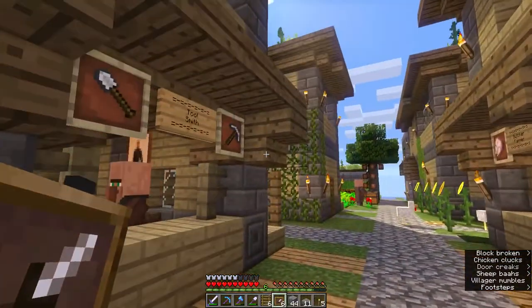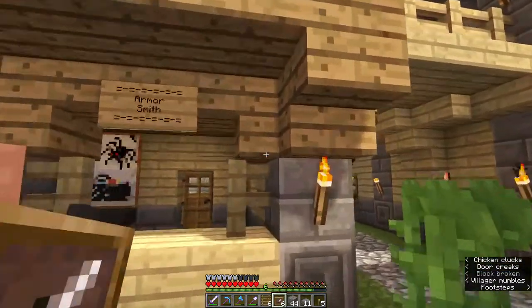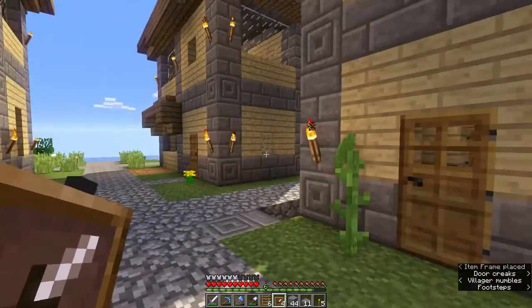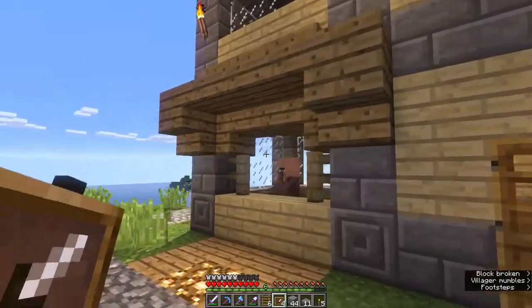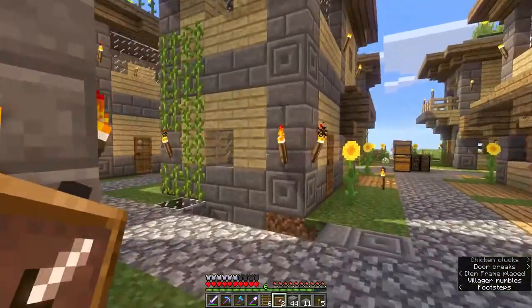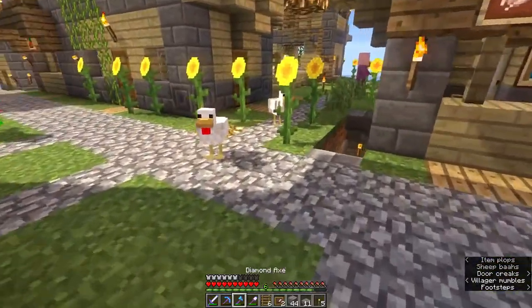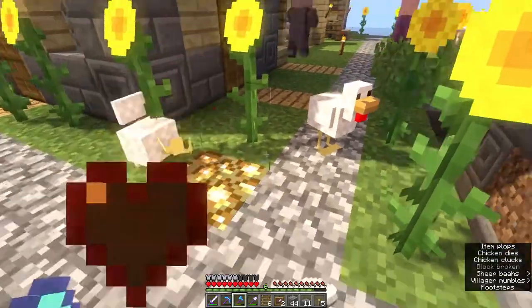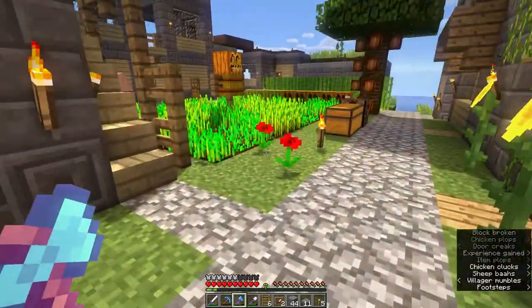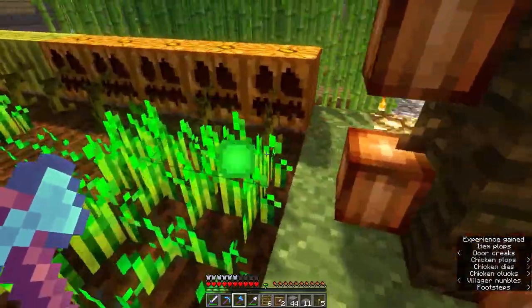I got the toolsmith here. We got the armorsmith here. We got the fisherman over here. Okay, we have two left. I've also been killing off all these chickens, collecting the poultry, so I can hopefully trade it in for a bit more emeralds and hopefully get more armor.